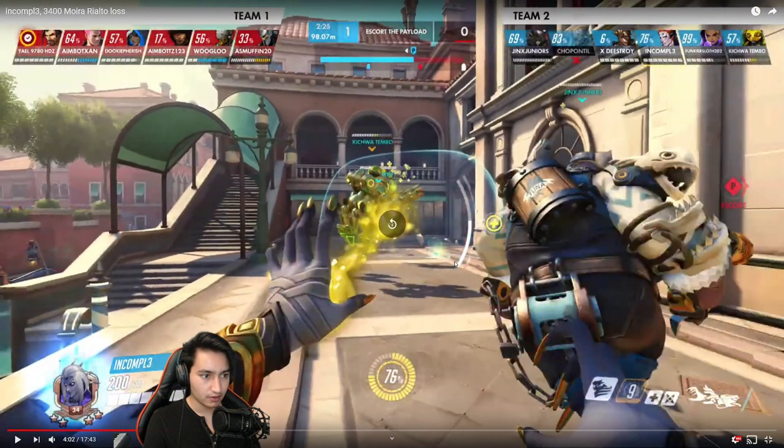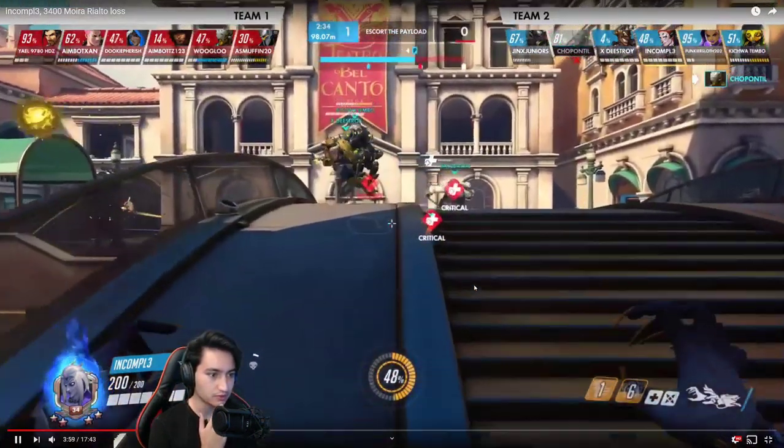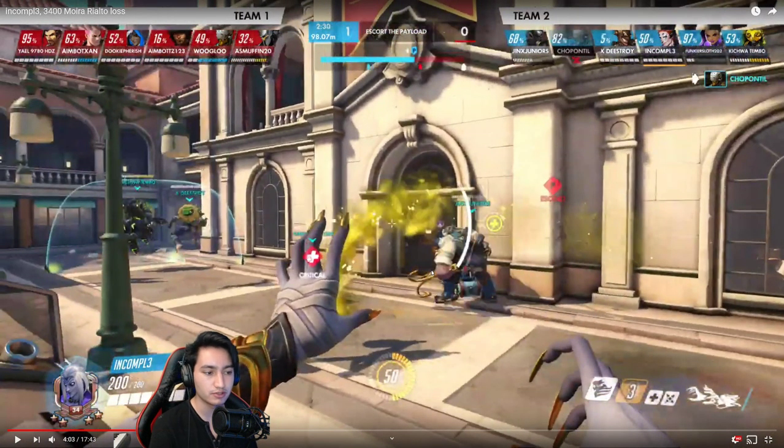If you use your biotic grasp healing a little more effectively right here you wouldn't have to use a healing orb. What I'm seeing is you're trying to heal everyone with biotic grasp but then realize it's taking too long so you throw a healing orb to get everyone healed immediately — which is true, but it also means you won't have a damage orb available to get more ult charge. It's a small thing, but always think about how to get more ult charge.